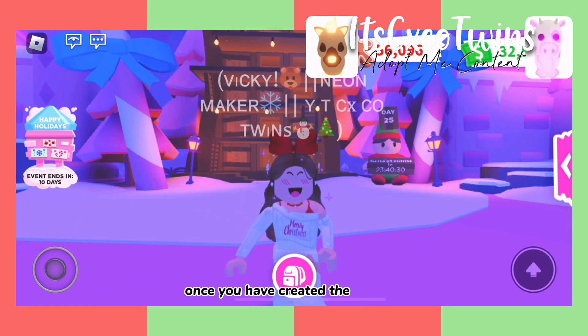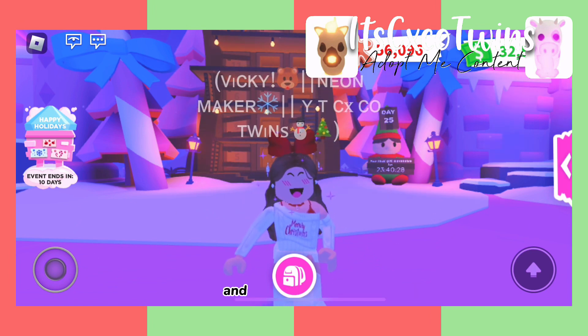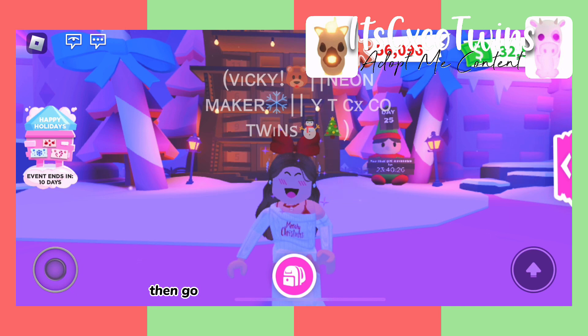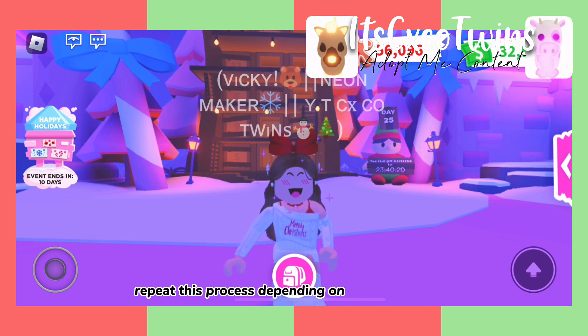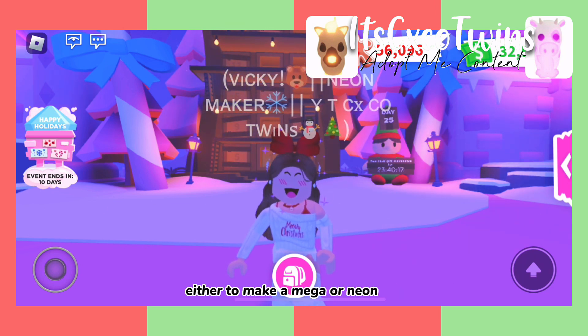Once you have created the account, send a friend request to your main account and log into Adopt Me. Then go and collect your gingerbread reindeer and trade it to your main account. Repeat this process depending on what your goal is, either to make a mega or neon pet.